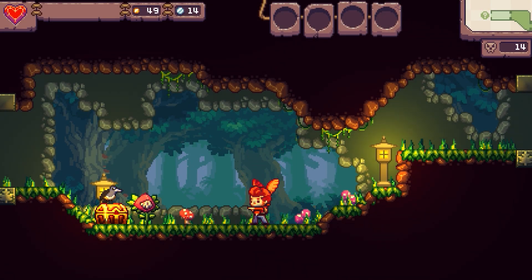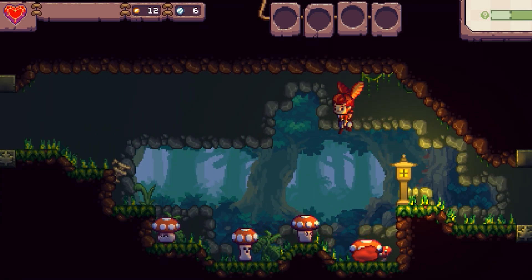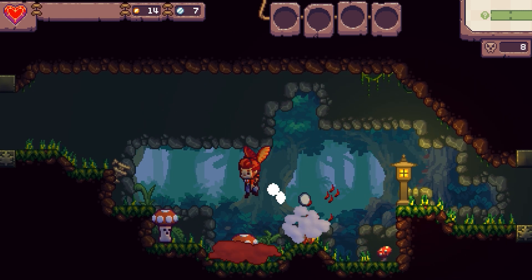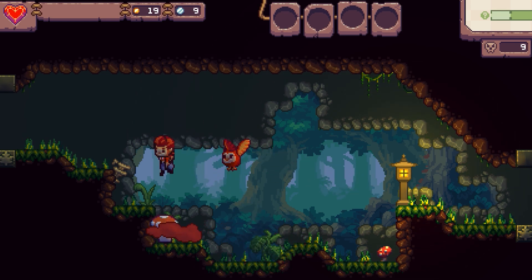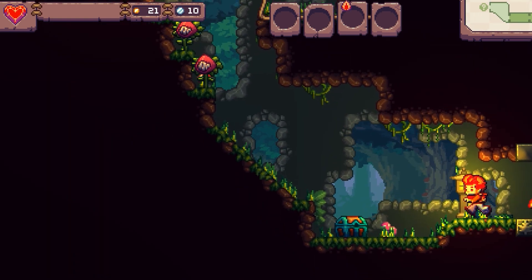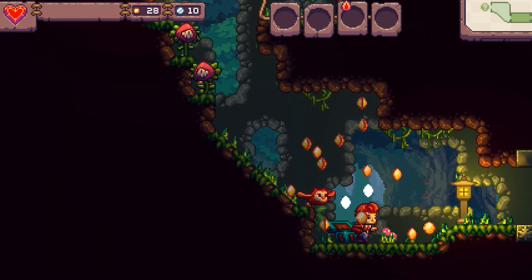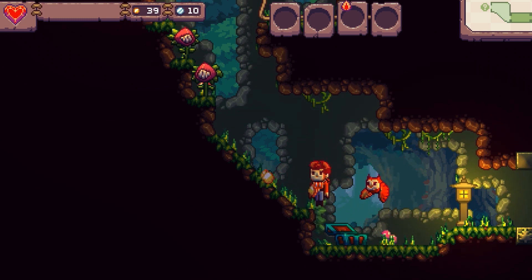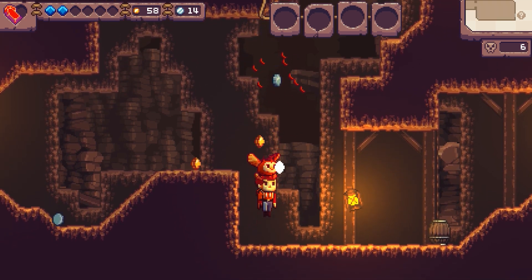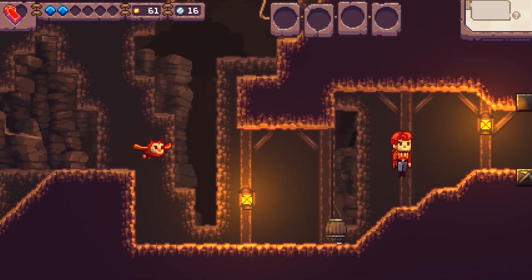Eagle Island is a new roguelike action platformer. Your main means to attack is your owl — you can throw your owl in any direction. The trick with the owl is that you can chain together enemy kills to give you a combo.